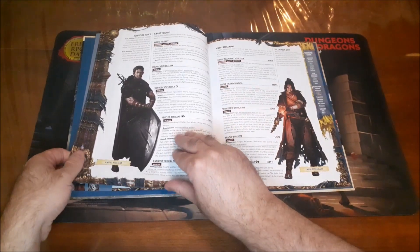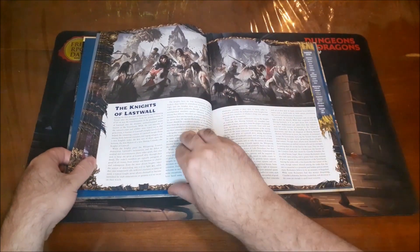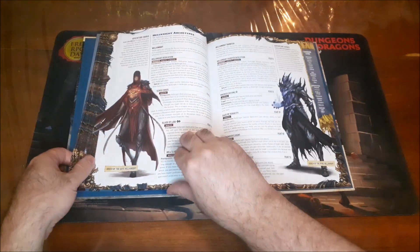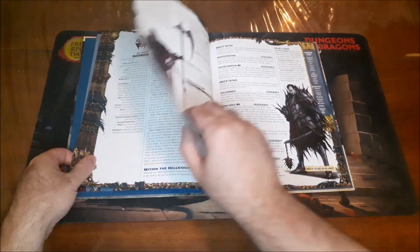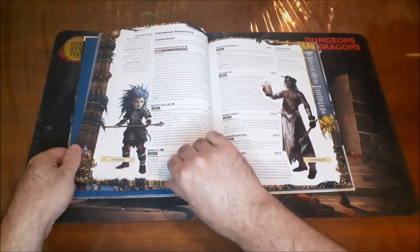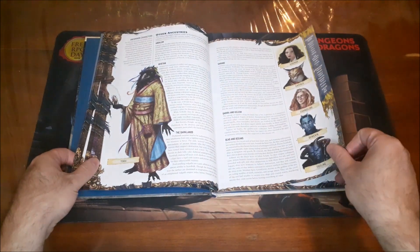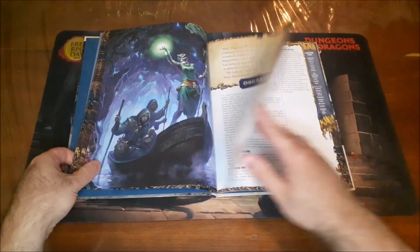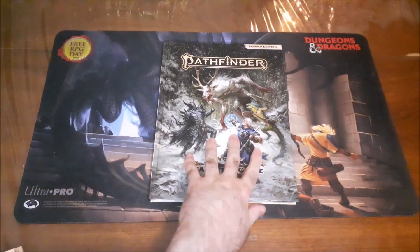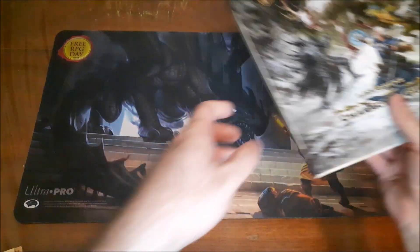You'll also get some information on organizations you may be able to join — factions operating in Golarion, like the Hellknights, the Knights of Last Wall, the Firebrands, and things like the Pathfinder Society. There's all kinds of really cool stuff in this book. It's a really fantastic first product if you're a player in Pathfinder 2nd Edition looking to expand upon the options already available in the core rulebook.